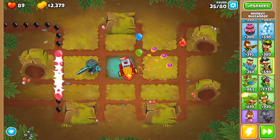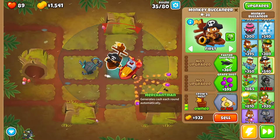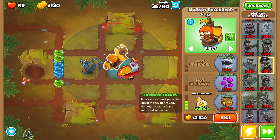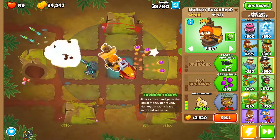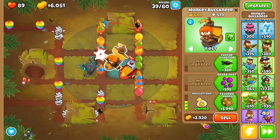At this point we're going to get ourselves another Buccaneer right here. We're going to go Long Range, Crow's Nest, and then Merchant Man. Then round 39 we're going to turn off Auto Start, and then we want Favorite Trades.